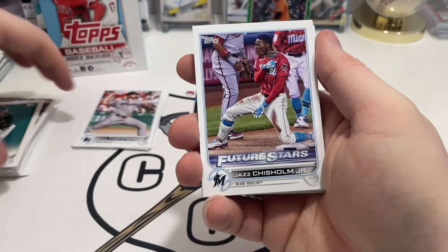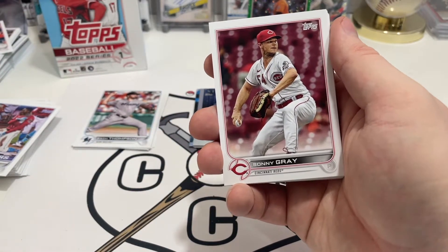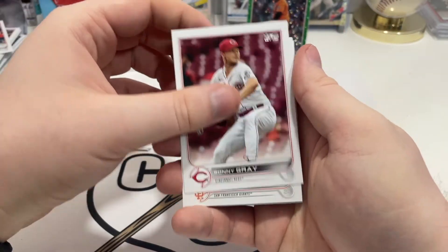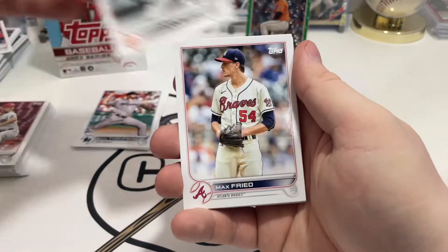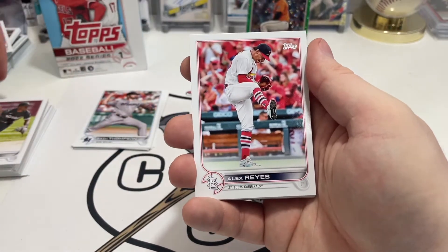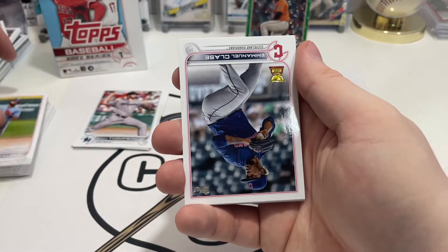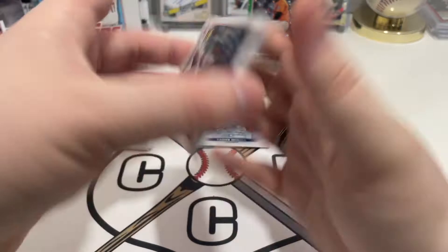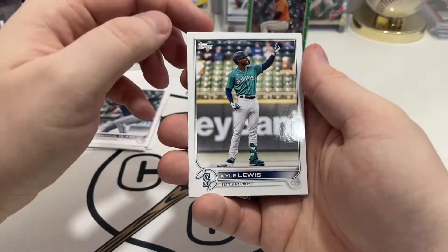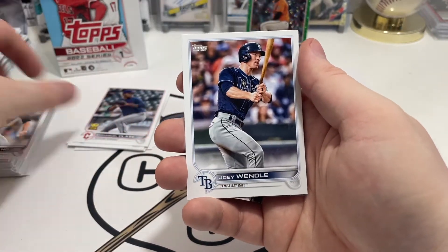Starling Marte, Jazz Chisholm Jr. I don't know how I feel about Ryu — last year was not his best year, and so far this year's not getting better. Sonny Gray, Tommy La Stella, Max Fried, Tim Anderson, Alex Reyes, Isaiah Kiner-Falefa. Then we have Emmanuel Clase rookie cup card. Kyle Lewis, Kyle Freeland, Joey Wendle.